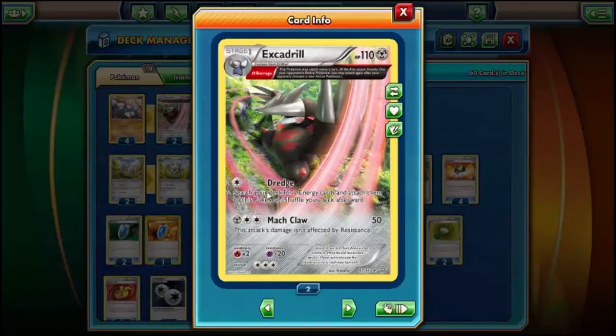And you have Dredge, which is actually good — I use Dredge a ton. Search your deck for two Energy Cards — not basic Energy Cards, Energy Cards — and attach them to this Pokemon. So you can attach a Metal Energy to your Drillbear turn 1, evolve into Excadrill turn 2, Dredge to search for two Special Metals and put those on him, and then still Mott Claw that turn for 50 or for 70 if you have a Muscle Band. Pretty cool.